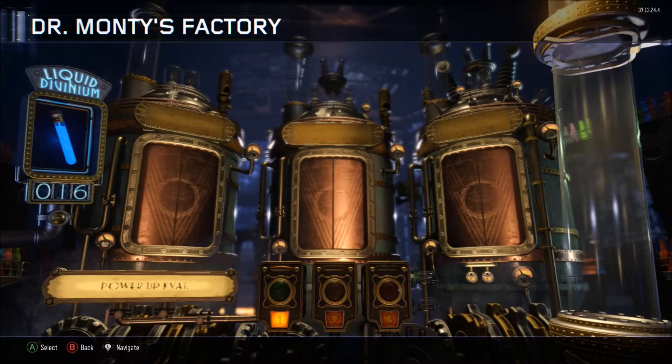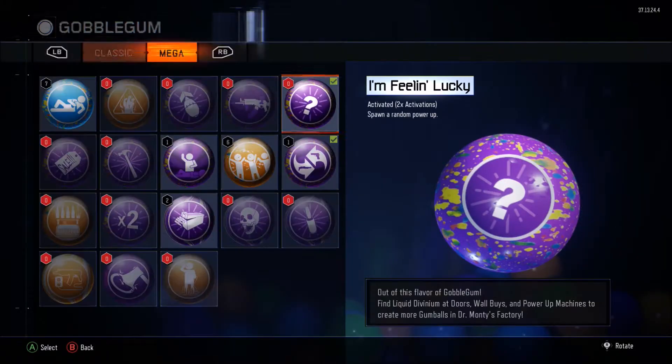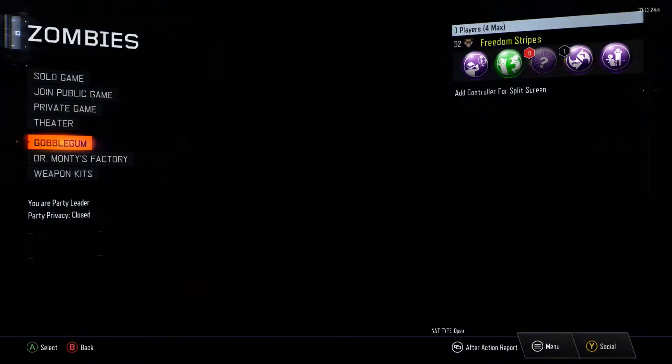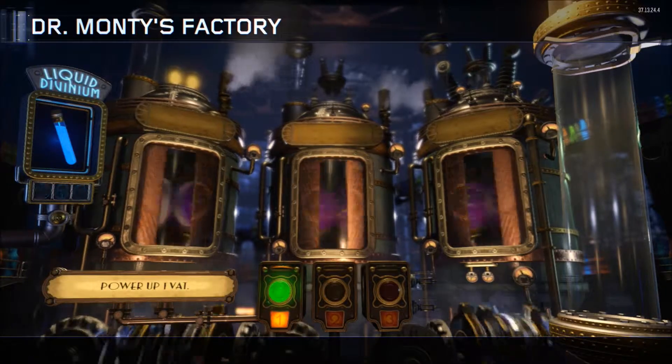We'll start out with doing one and then five threes, and let's go see what we get. I am very lacking on gobble gum — look at these megas, I have like nothing. So I need to hurry up and get this going, we're just going to go inside on number one.